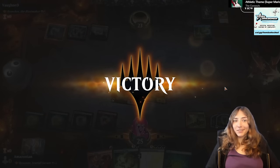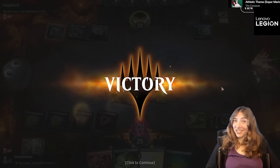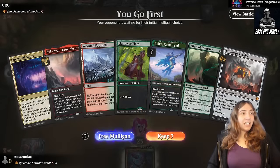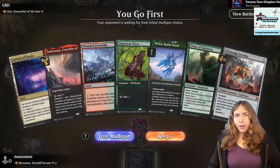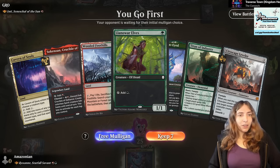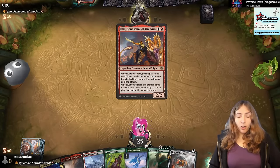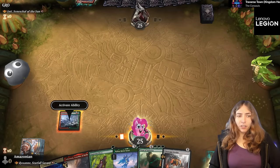Now she dies to a lightning bolt, but it doesn't matter — the damage has been done. Next opponent: Inti, Seneschal of the Sun. Inti allows you to discard and draw via impulse draw, get +1/+1 counters, and trample on your attacking creatures. A very good aggressive commander that also triggers on other forms of discard, so if your opponent is forcing you to discard, you can get extra impulse draws.